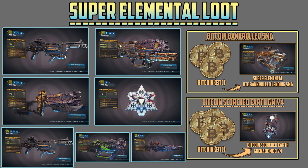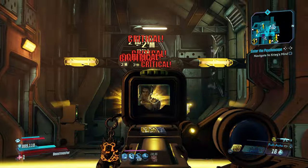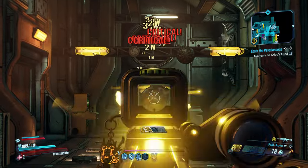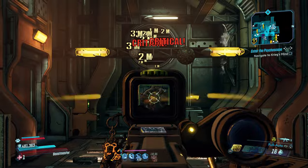Let's get into today's video. I'm speaking about the super elemental loot for you guys and we have a special treat with some themed items if you are into cryptocurrency and making super money in Borderlands 3 for your future upgrades coming in the Director's Cut. So let's talk about what super elemental actually means — these new items have elemental damage built in, and the anointments have every single elemental anointment built into it.